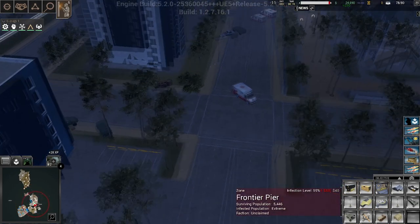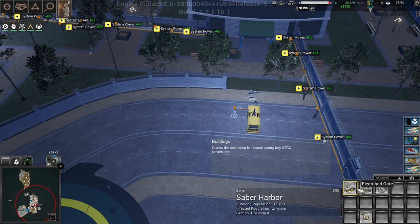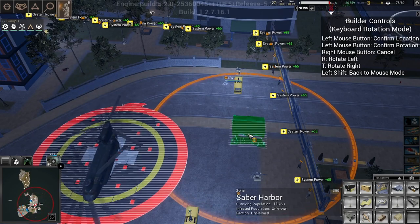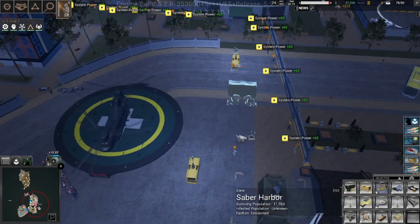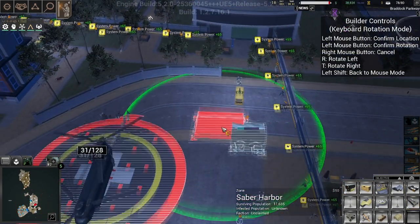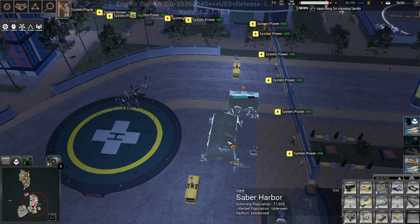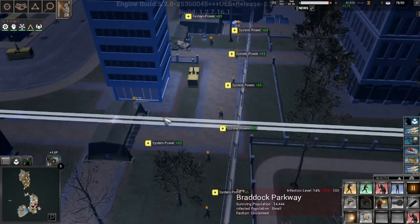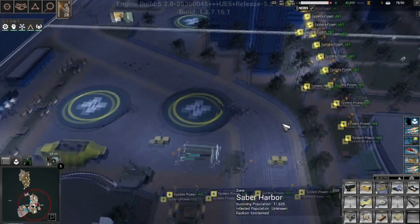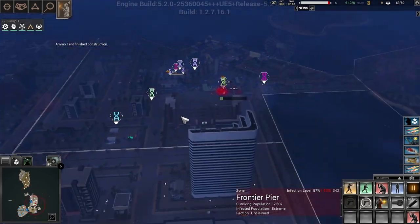They're under attack already, being attacked by something. I need you to build an available ammo dump about right there. You're going to be building a medic station. Should be able to stick ammo right there. I think patient zero brought down one of my choppers and we have a pilot out there so we're going to try to save him.